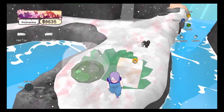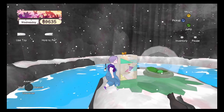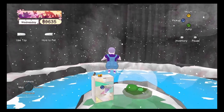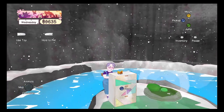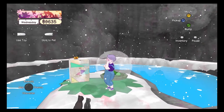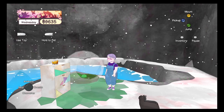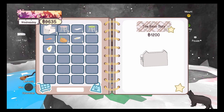Oh my gosh. It has a crown on it though — what does that mean? Can I get up on top of it? Do I have the crown? Oh my gosh. Where is Oliver though? Does this have the same inventory as Oliver? I'm curious. Let's check out the inventory.